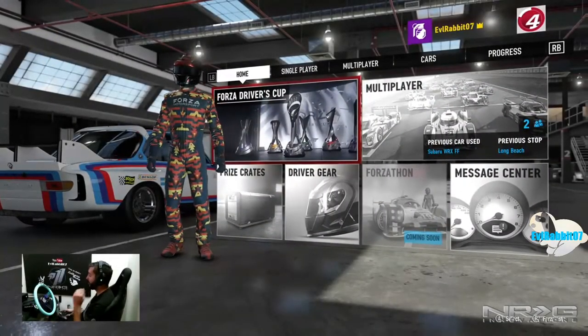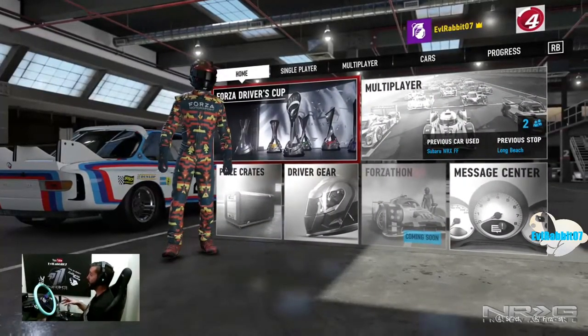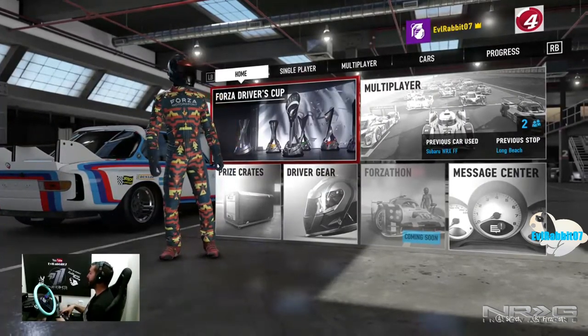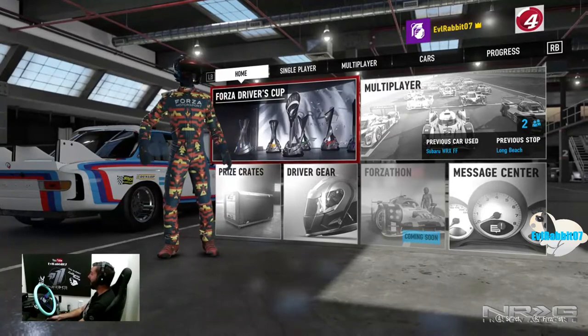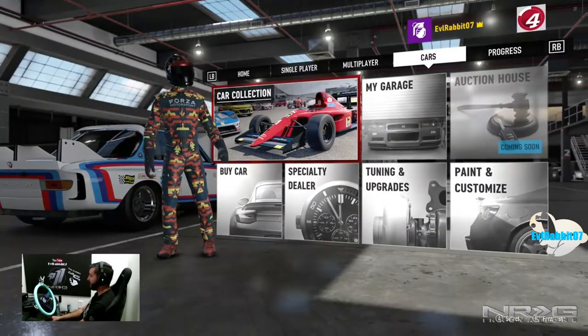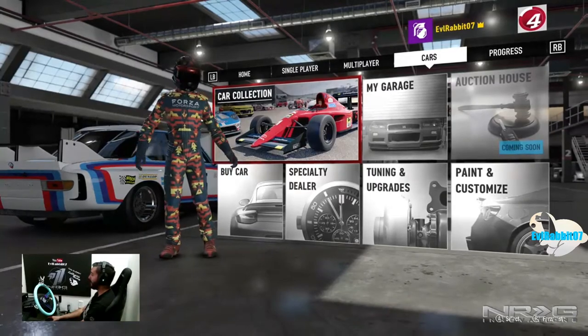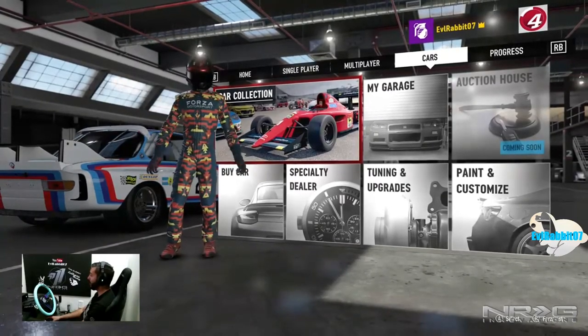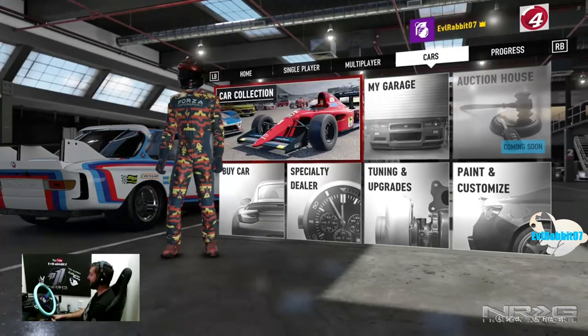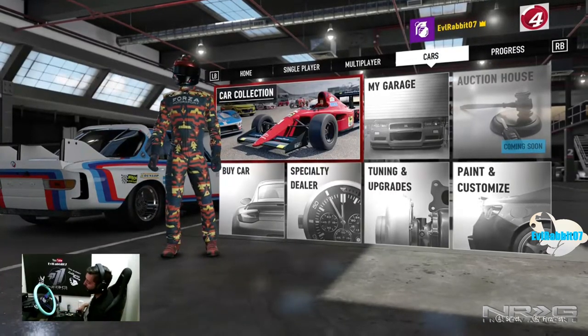What's up everybody, welcome back to the channel. I'm Evil Rabbit here on Forza Motorsport 7. Today I'm going to do something I've been wanting to do for a while — a drift build on one of the cars from the specialty dealer. We just got some new ones in; they're here for about six more days. We're going to check out what's in the specialty dealer and do a drift build, showing you all the settings.